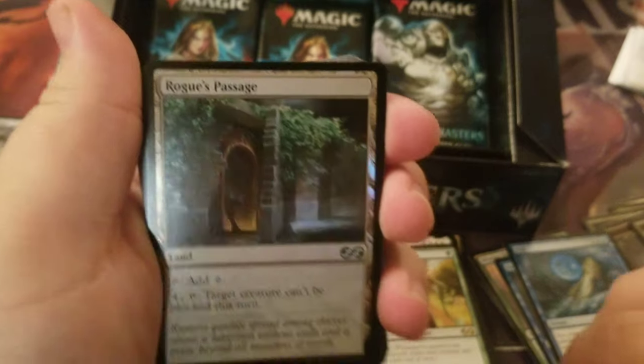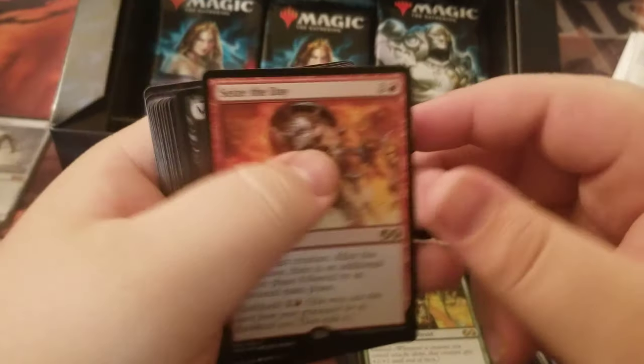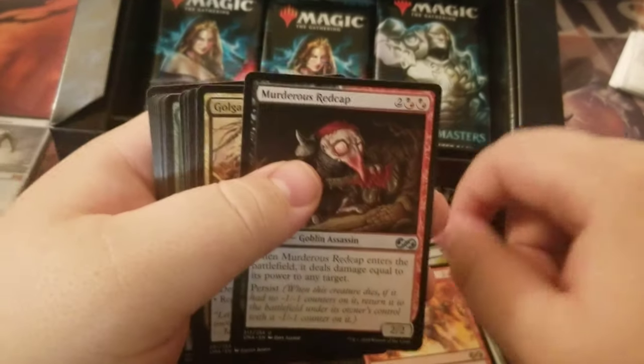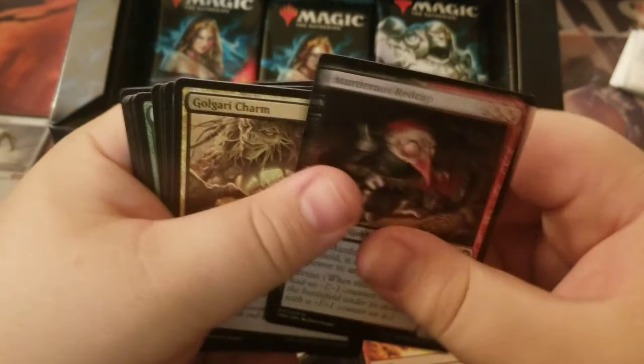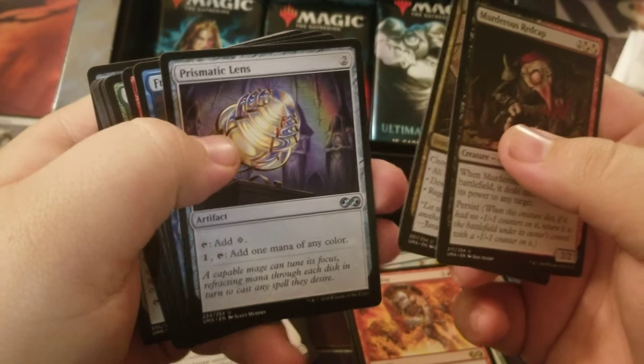We need at least one more mythic in here. A foil Rogue's Passage — uncommon. Our rare is Seize the Day. Murderous Redcap, Cabaretti Charm, and Prismatic Lens are our uncommons.